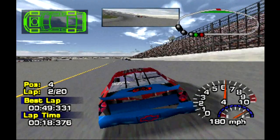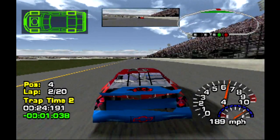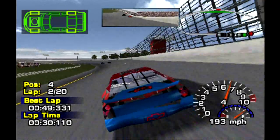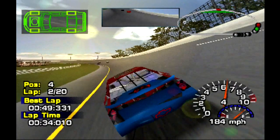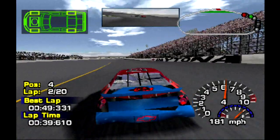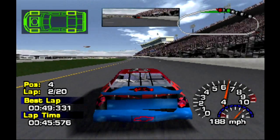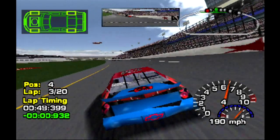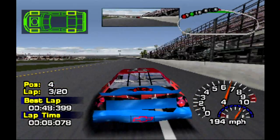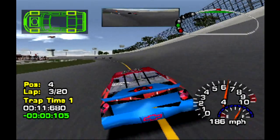I will tell you right now — I'm not doing face cam for this Let's Play, because where's the best place to put it? Every corner has something in it. Top left has car conditions, top has the mirror, top right has the track map, bottom left has positions, laps, and times, and bottom right has miles per hour and fuel gauge. If I put it on the left or right side, you won't see cars passing me. So it's probably best if I don't have face cam at all.